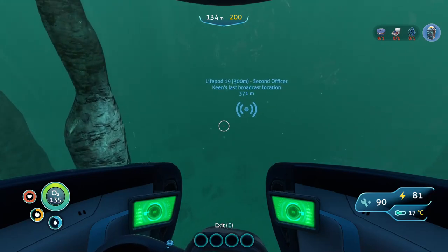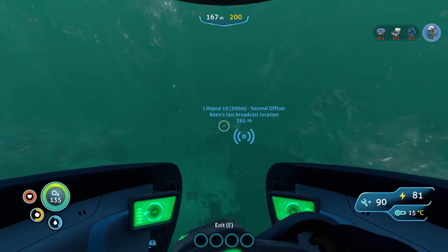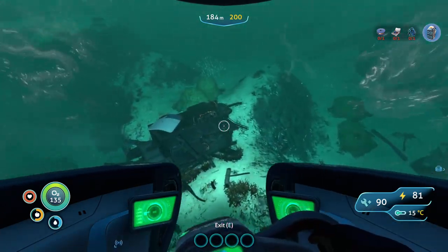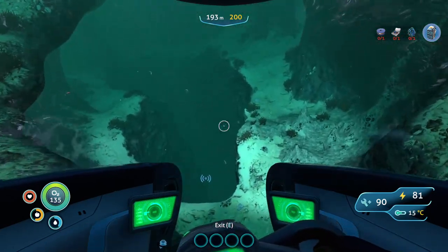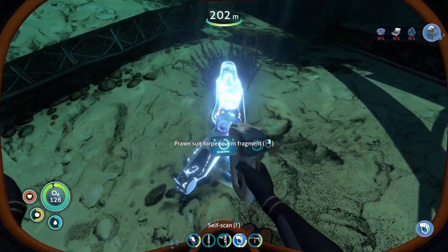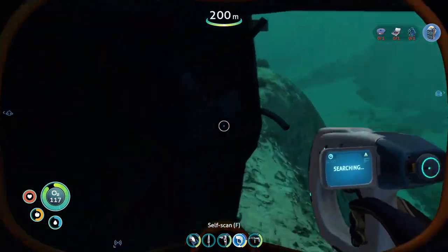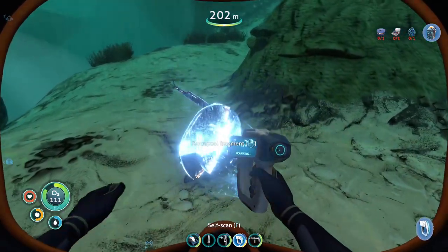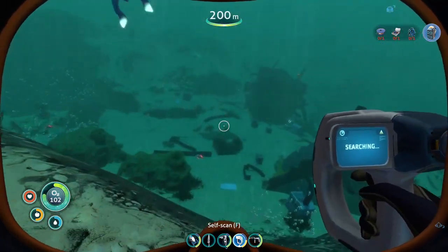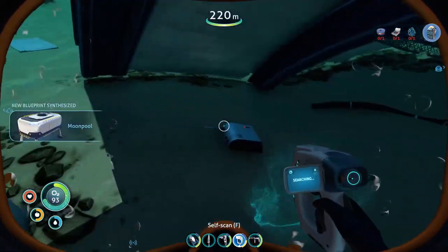Reef backs are over there — those guys are actually pretty awesome apparently. You've got to be careful though; they can have a certain plant spawn on their back that shoots little needles at you. This is supposedly the sparse reef right in here. From my map it also has some wreckages that we want to check out, but mostly what we're here for is diamonds. This is one of the wreckages now.